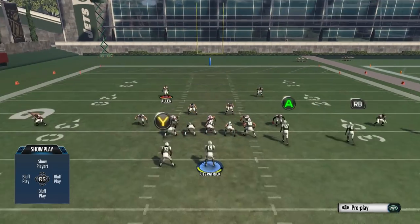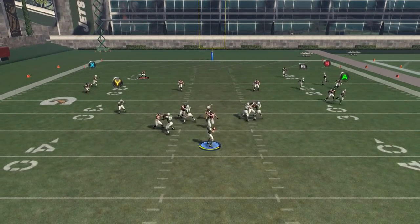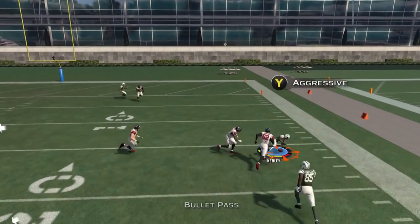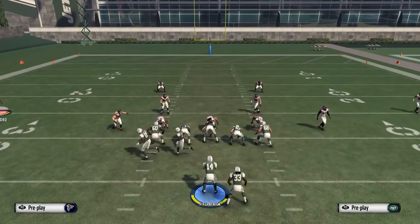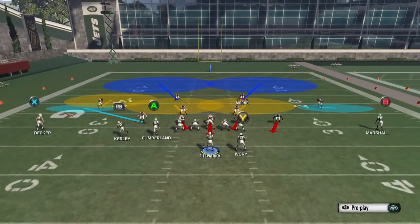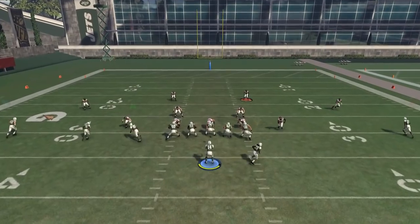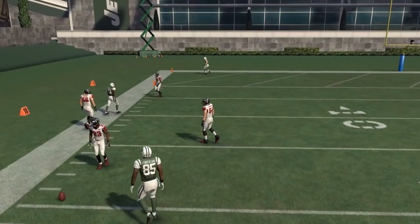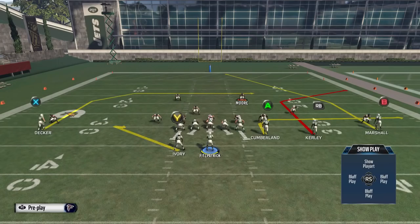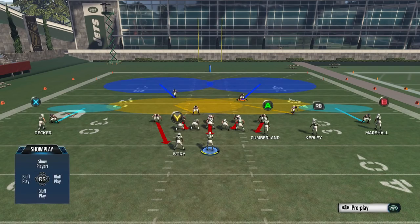If you notice that base aligning and putting that hook zone to the corner isn't working, you can try base aligning plus press coverage. The corner is going to play a little bit more down since you're in press, so the hook zone will play more aggressively than it typically would. The reason we don't like to press is because we don't want to give a tell that it's a Cover 2 zone — we want our opponent to think it's a Cover 4 or a deep blue zone to the corner, so they'll throw that pass and give us a very high percentage chance at a pick or a drop.